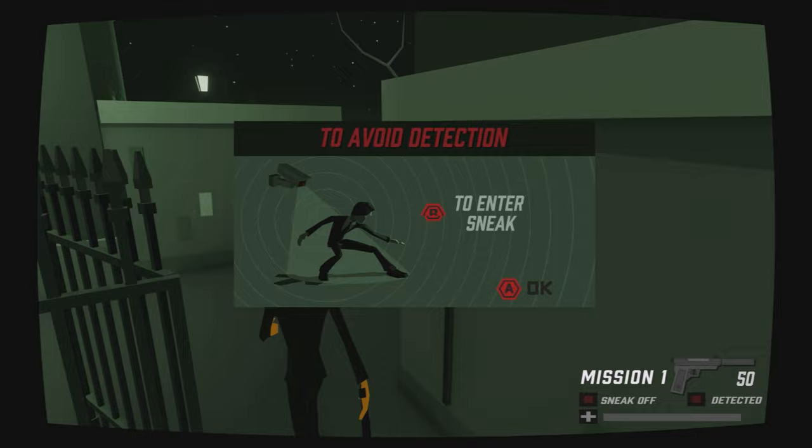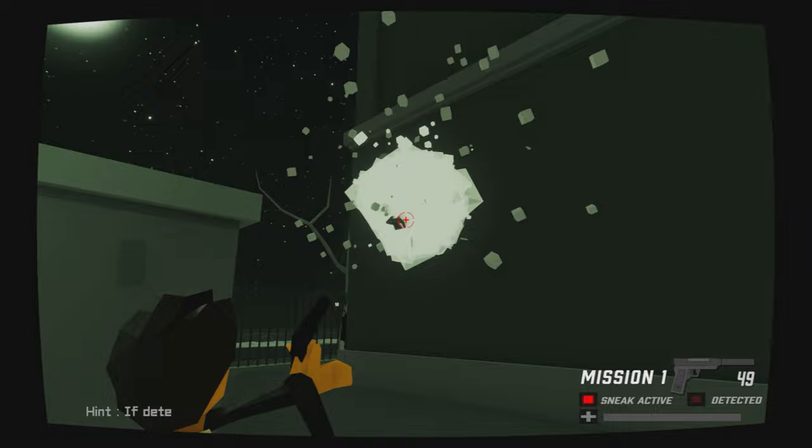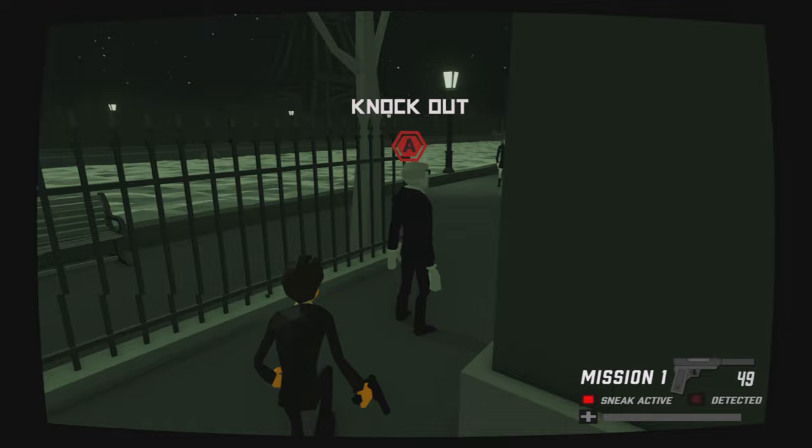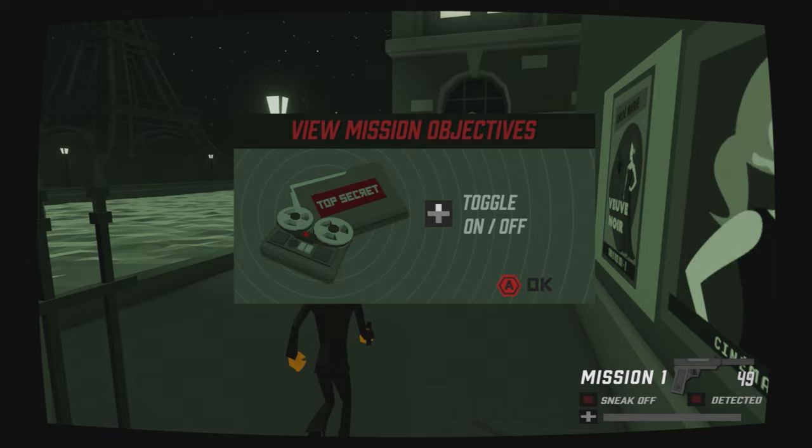Next we'll have a security camera. It'll tell us we can press B to crouch, which allows us to sneak past. For the case of this video we're going to destroy all cameras because we need 20 for an achievement. We'll then be shown how to knock out an enemy — just sneak up behind them and press A to knock them out. And this is Agent 22 who we're going to have a brief conversation with.